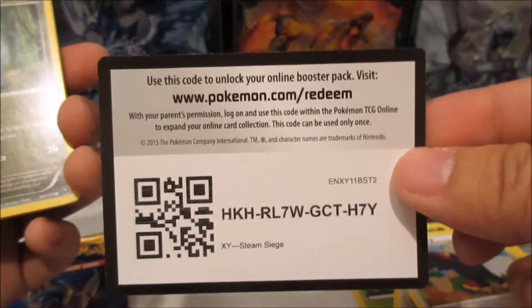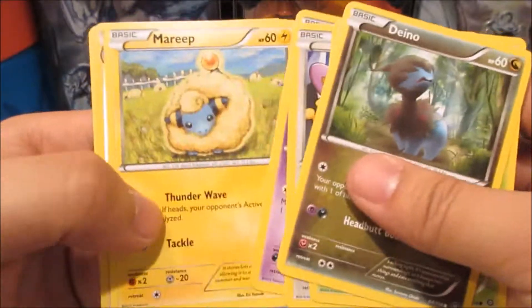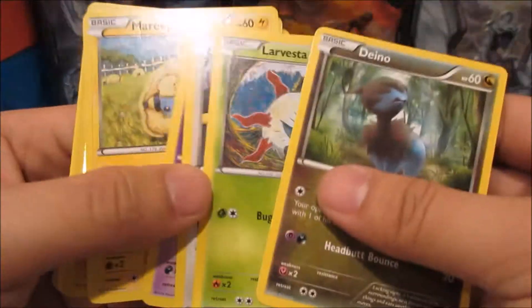Oh man, so two full art Megas in part two! That is great. You guys can have this code before I even get into the pack. Galvantula — that is a rare reverse — and a Hoopa Unbound non-holo. Wow, we got two shinies in that one!